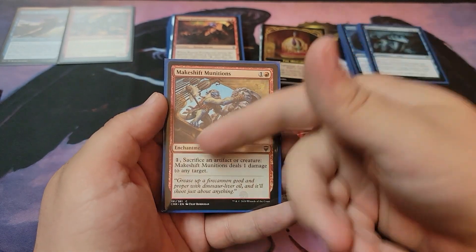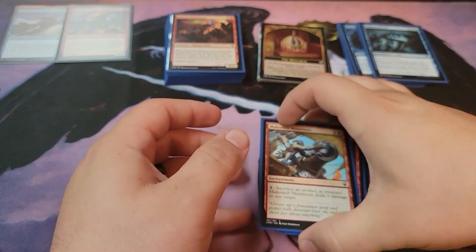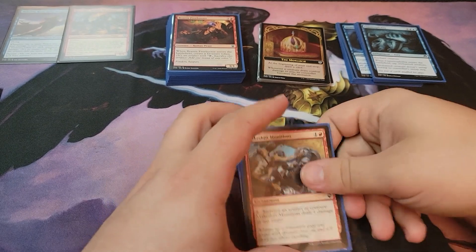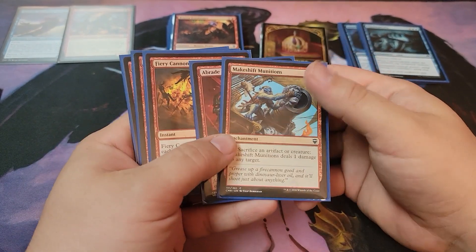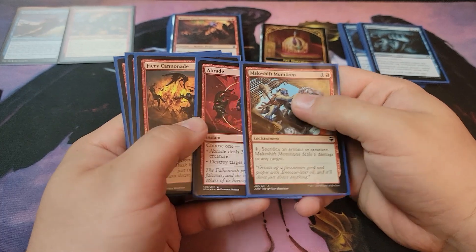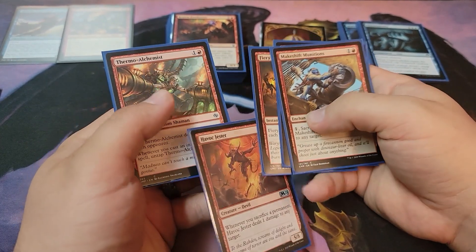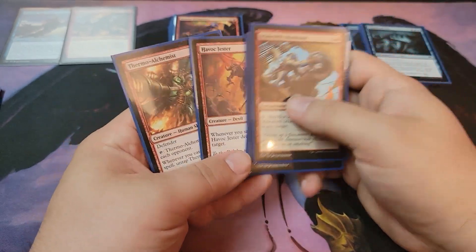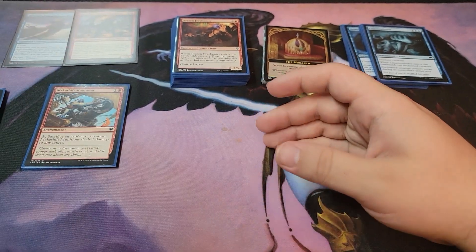Makeshift Munitions lets you sacrifice an artifact for one damage. So for a cost of one, you just drop a treasure token, sack it, sack another treasure token for one more damage. Or you can use Thermal Alchemist or Havoc Jester. Those are just some nice damage and board control spells.